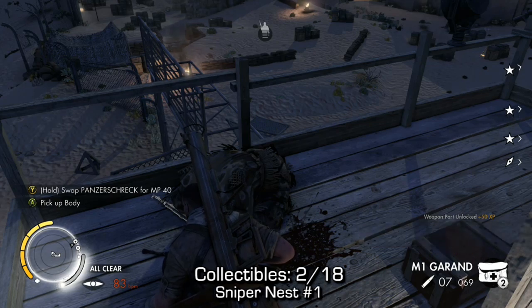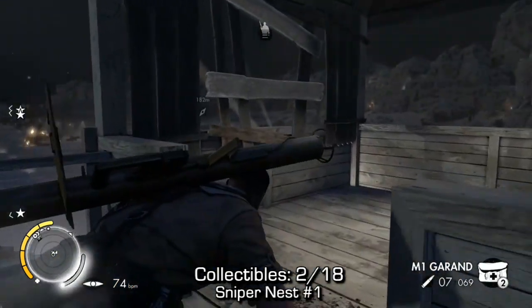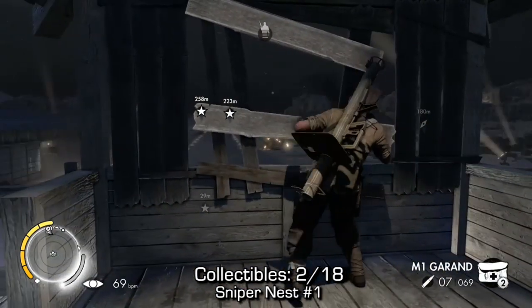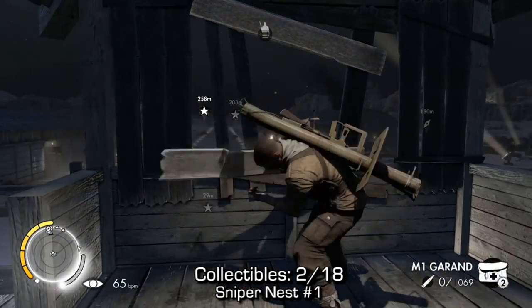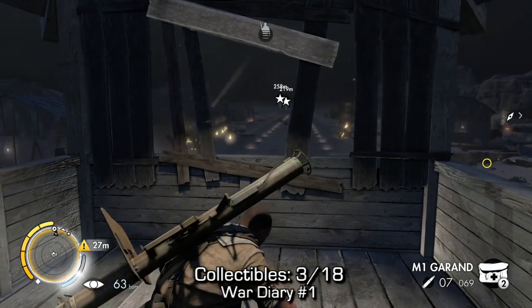Keep in mind, yours should say 12 out of 15 and not 13 out of 15. Next up, directly right next to him, you'll find a sniper nest. Again, you might have used this already if you didn't avoid the collectibles on your way to completing the first three main objectives.